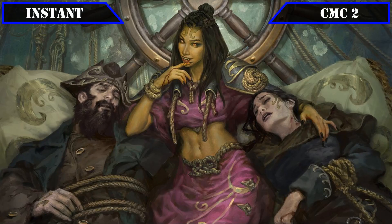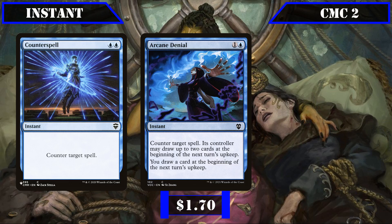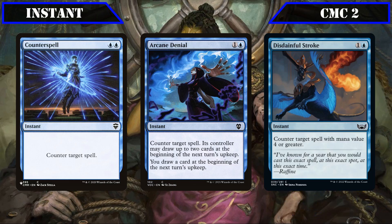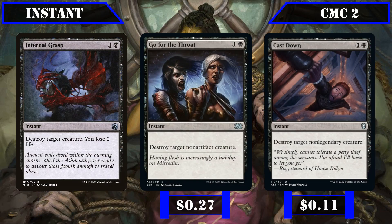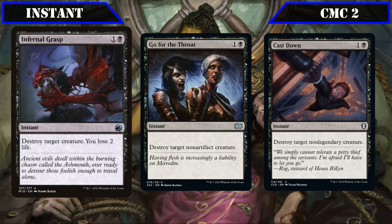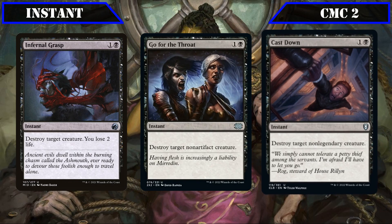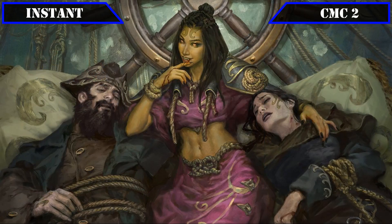Moving into the instants, the CMC 2 slot starts with a slew of counterspells: Counterspell countering any spell, Arcane Denial countering any spell with the owner drawing 2 and us drawing 1 on the next upkeep, and Disdainful Stroke countering any spell of CMC 4 or greater. We also have a trio of creature removal spells — Infernal Grasp, Go for the Throat, and Cast Down — all of which destroy target creature, the first costing 2 life, the second limited to non-artifacts, and the third to non-legendaries.